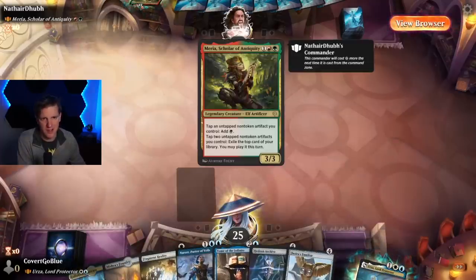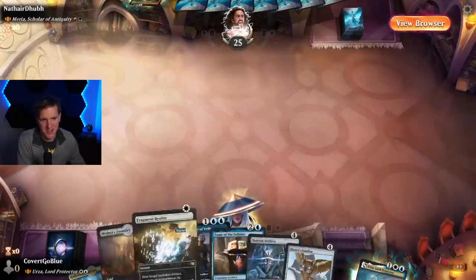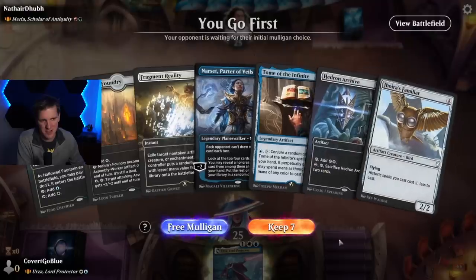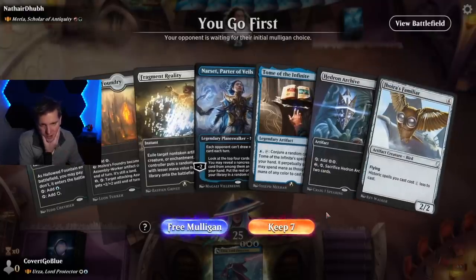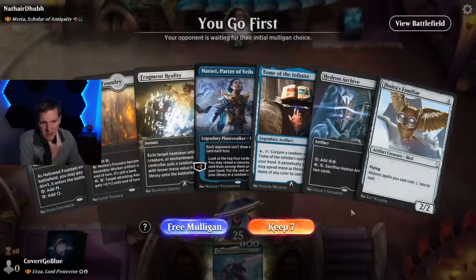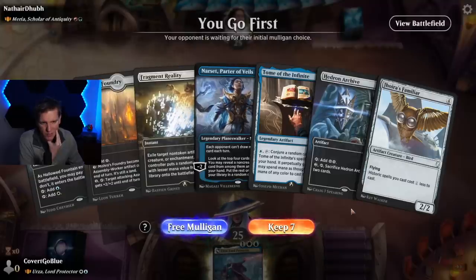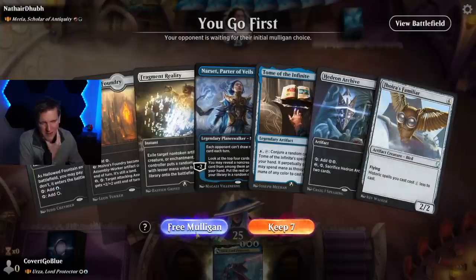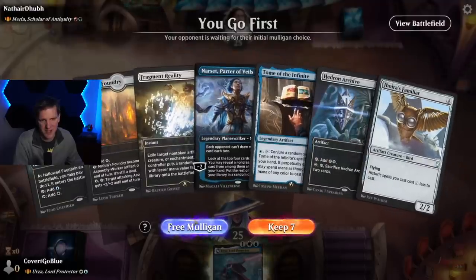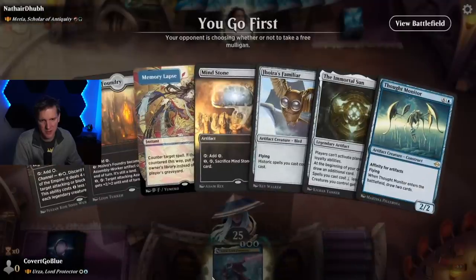Our opponent is playing Myria, Scholar of Antiquity, which is likely also an artifact Paradox deck. Fragment Reality is a good solution. We do need to draw a land - if we don't draw land this is kind of a disaster. Maybe I should mulligan for something that will work. If I do draw the land we play Urza and then play Archive, Familiar, everything - it's all about whether or not we draw one land. But this hand is far from perfect and it is very risky on the play, so I'm going to take the free mulligan.